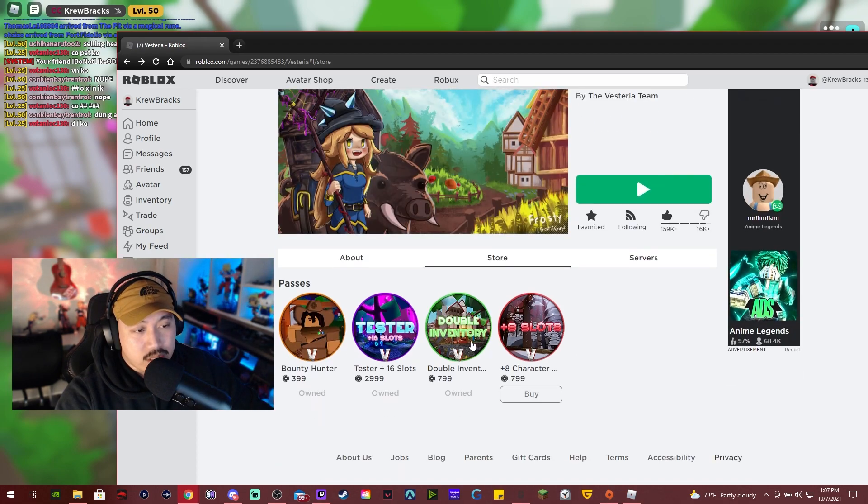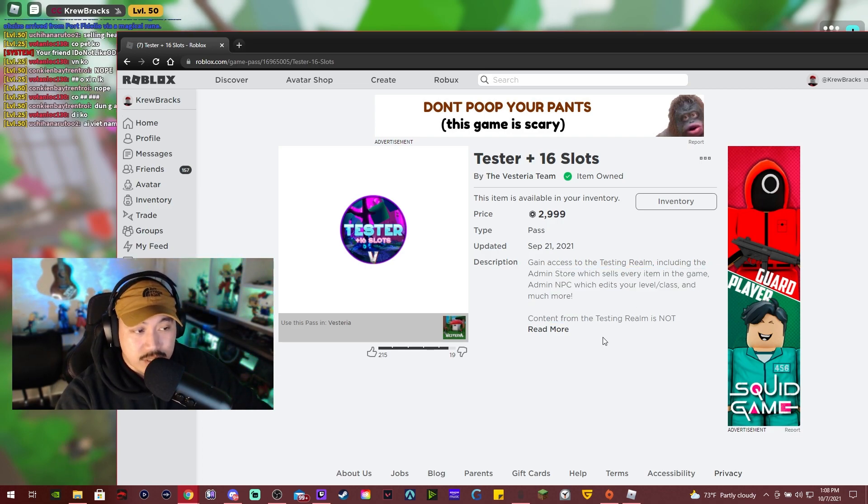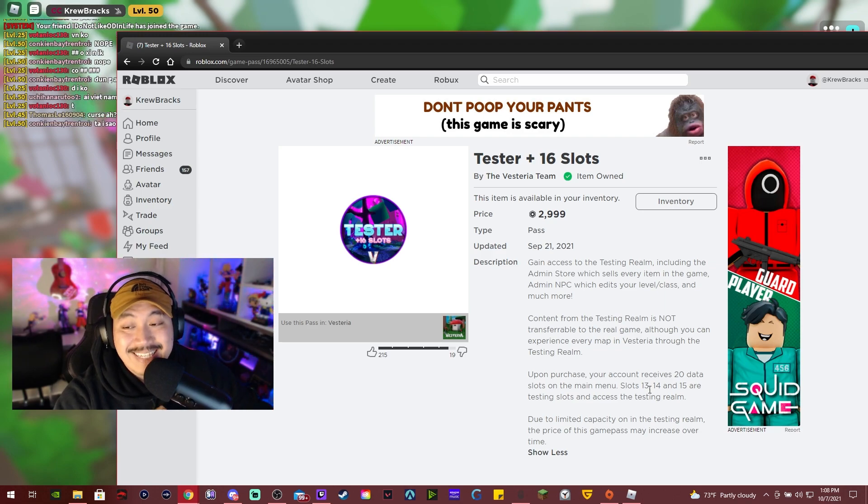After double inventory, I would get the tester slots — that's 16 slots. You get access to the testing realm including admin stores, which sells every item in the game. Content from the testing room is not transferable to the real game though. Upon purchase your account receives 20 data slots; slots 13, 14, and 15 are testing slots.